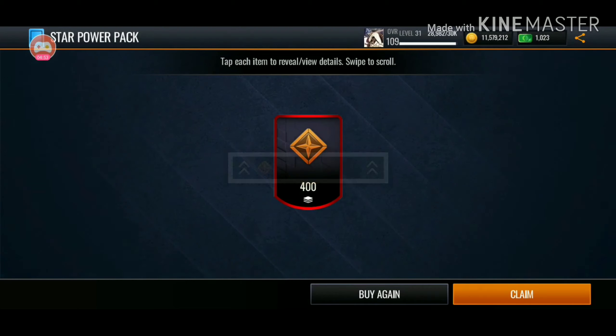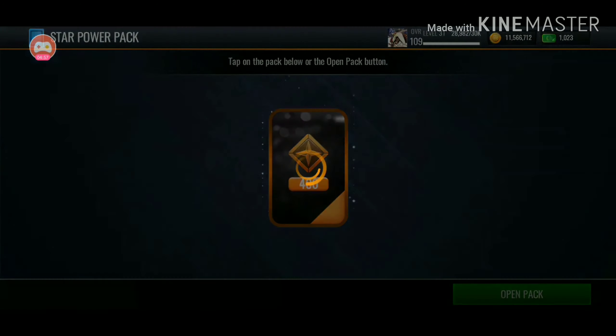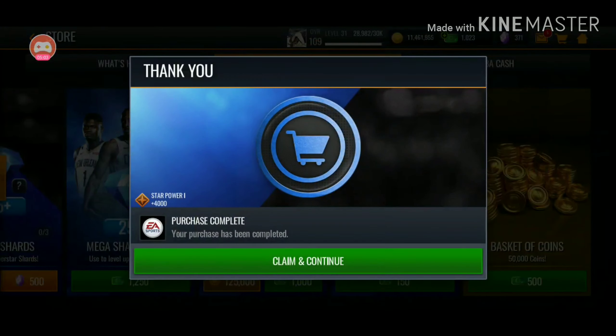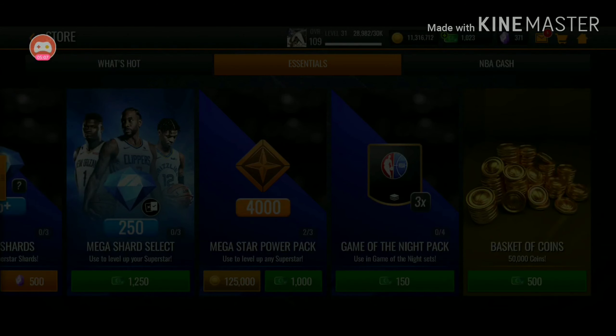We'll buy the one that's right next to it. That's going to be a lot of coins, but it's going to help us level up our superstars, so it's not really that big of a deal. We can actually start leveling up all the superstars and then our team is going to look even better.